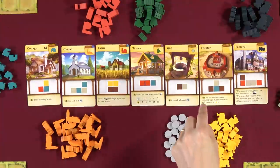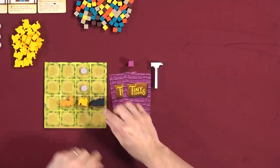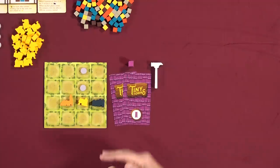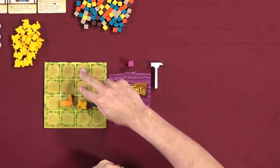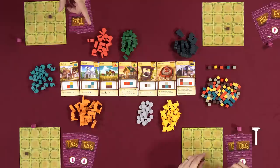The theater gives you one point for each unique building type in the same row and column as the theater. So if I had the theater here and a couple of other buildings in those rows and columns, I'd count unique types only — not the same type twice. The factory, when constructed, has you place one goods type on it. When another player names that resource, you can take a different one instead — it becomes almost like a wild.